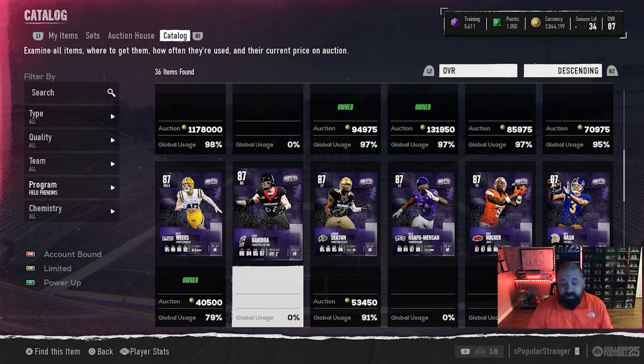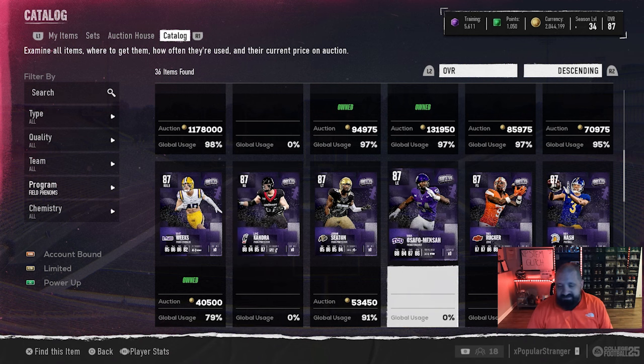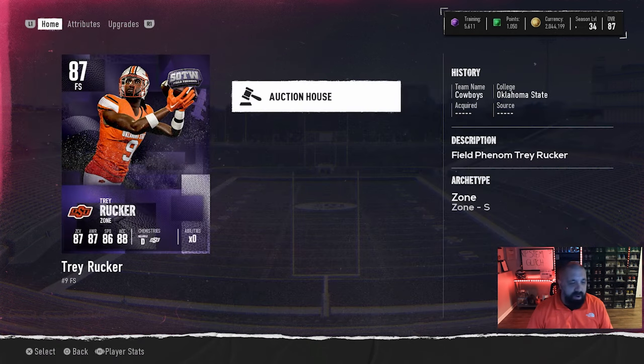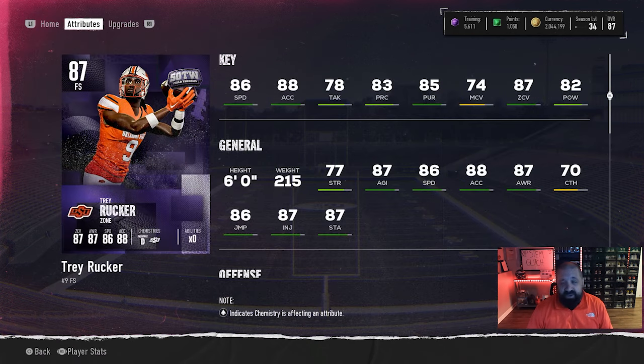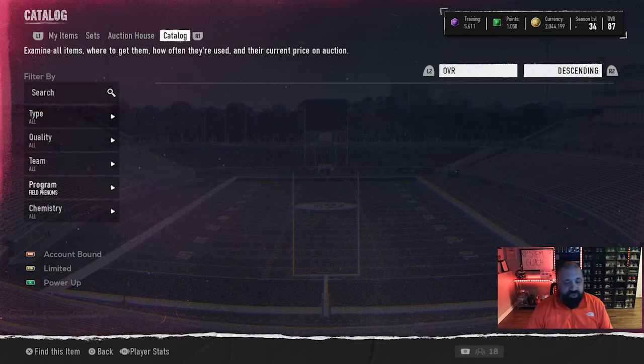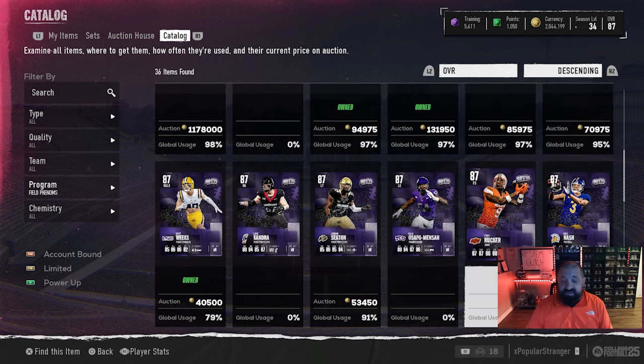Along with today's content drop, we got a few new 87 overalls: a right guard out of Cincinnati, a defensive end from TCU, and Trey Rucker out of Ohio State — six foot even, 86 speed, 87 zone coverage. Not too bad, but a little slow. Could be a decent budget option.